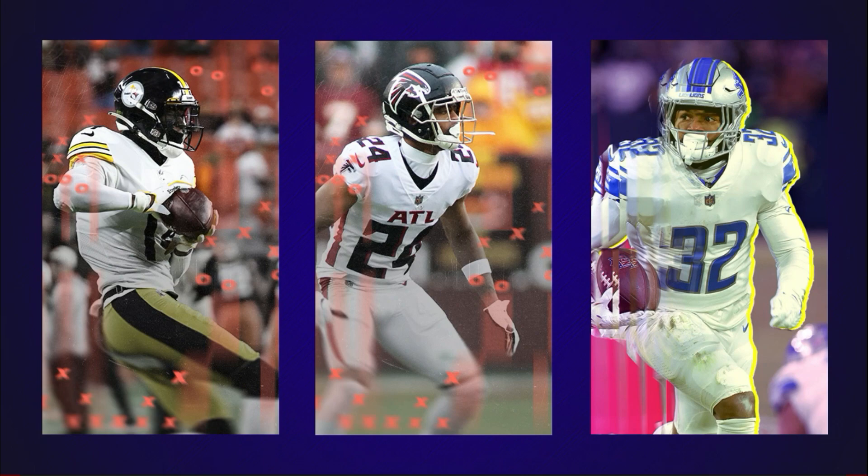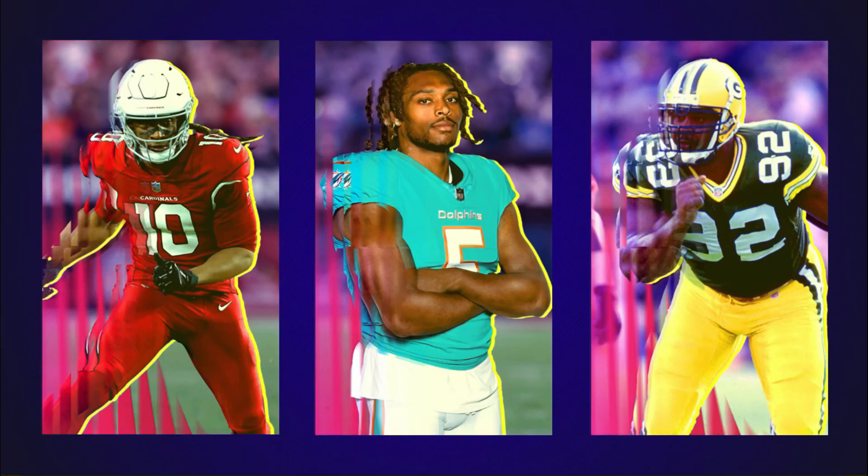MuttLeaks tweeted out six different players last night. Here you can see we have George Pickens, AJ Terrell, and DeAndre Swift. There is a different card art for the George Pickens and AJ Terrell cards, which is a little bit interesting, so how you get them might be a little bit different than DeAndre Swift. The other three players are DeAndre Hopkins, Jalen Ramsey from my Miami Dolphins, and Reggie White.